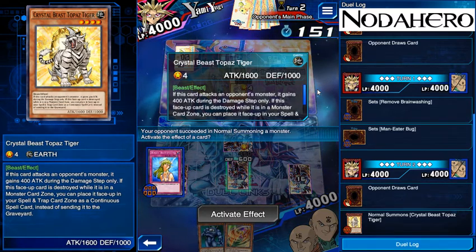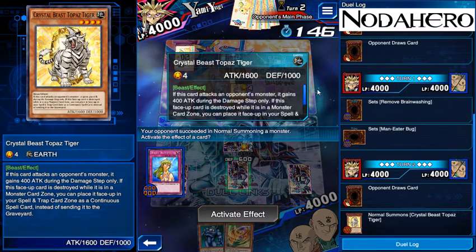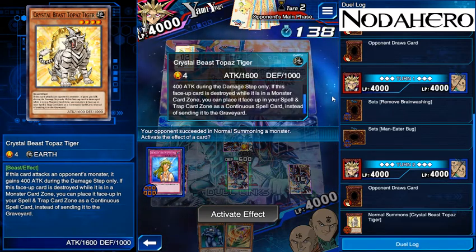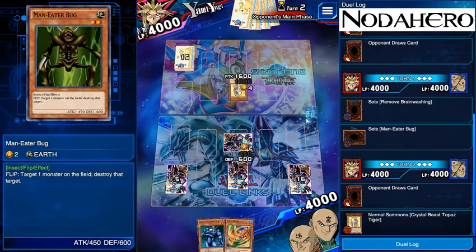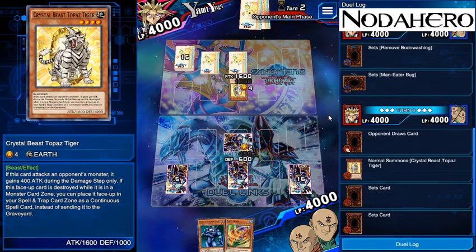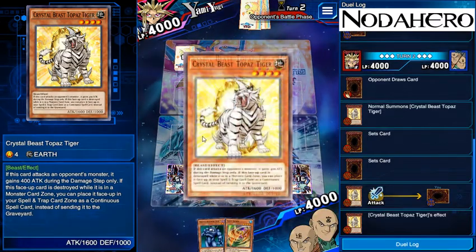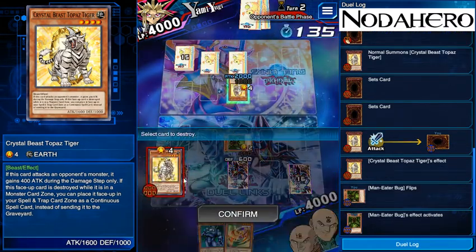Reading the Crystal Beast card: if this card attacks a face-up monster it gains sword under attack during the damage step only; if this face-up card is destroyed while in the monster card zone, you can place it in your spell and trap card zone as a continuous spell card instead of sending it to the graveyard. So he's probably going to bash in here. Man-Eater Bug is going to try to kill him and in turn actually turn it into a continuous spell card unless — nope, he's not going to fill up his back row. Man-Eater Bug, do your thing.